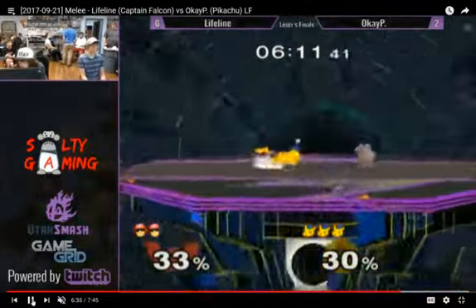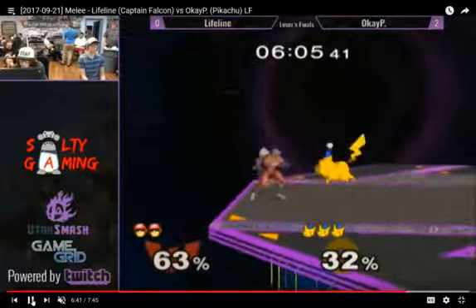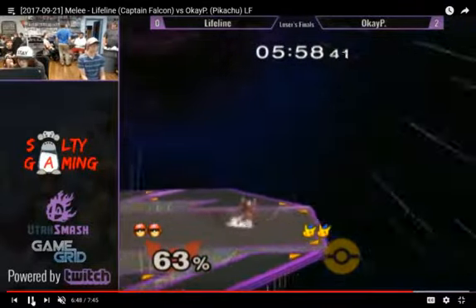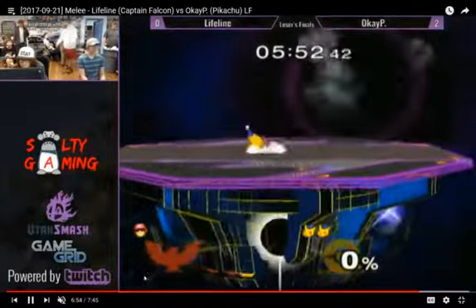He chases the tech. I don't know why the down throw there, but manages to pick it up anyways. Good DI from the Falcon to be able to jump out of that, and he even turns it into a combo. And then he's moonwalking, dude — this Falcon has adjusted well this game. And as I say that, he gets tail-spiked.